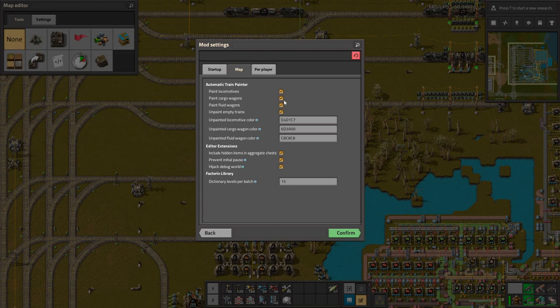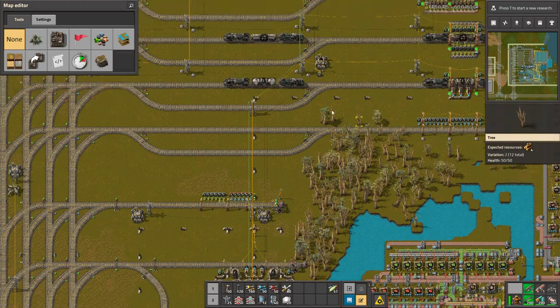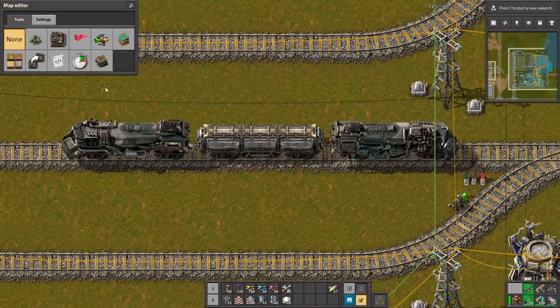When you go to the mod settings and enable 'paint cargo wagons' and 'paint fluid wagons', it will also change the look of the wagons, not only the locomotives.